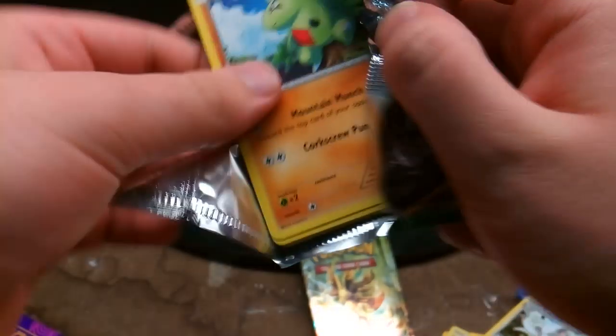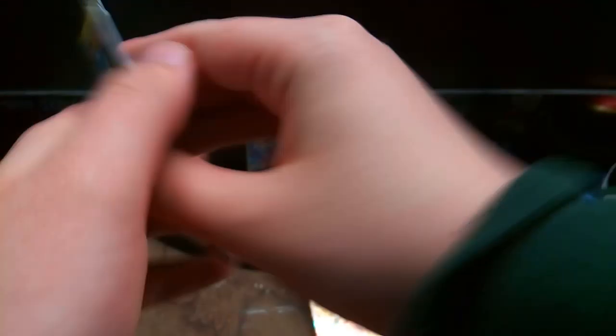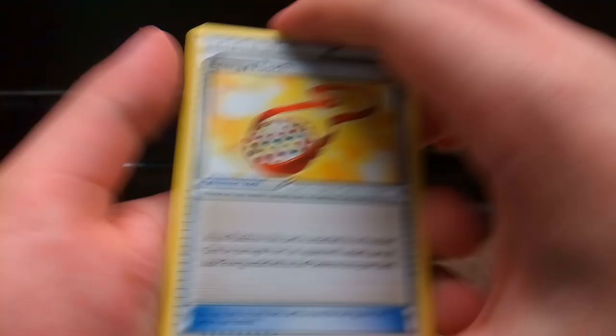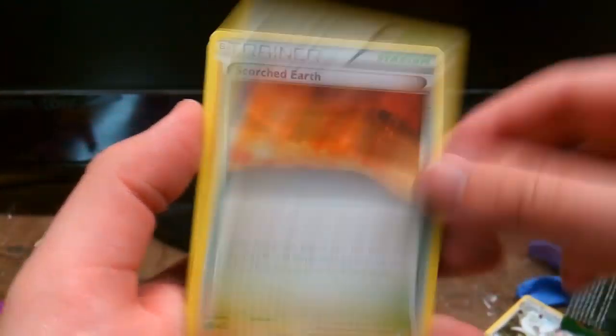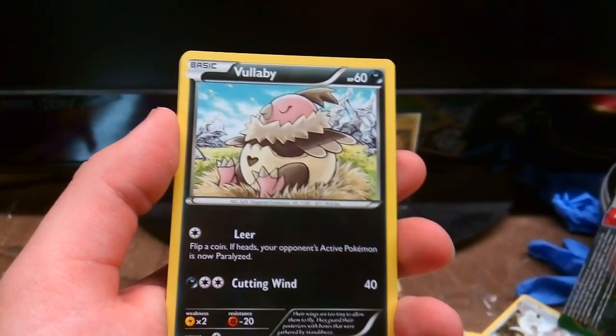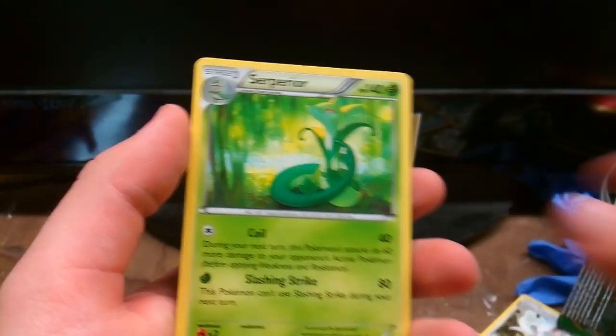One good pull — two would be fantastic. We have Energy Pouch, Armadam, Scorched Earth, Larvitar, AnyElf, Koffing, Burmy, Wolvie, Reverse Wolvie, and Superior. Oh boy.